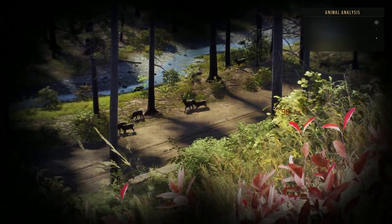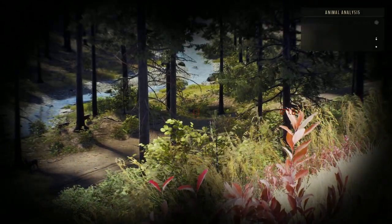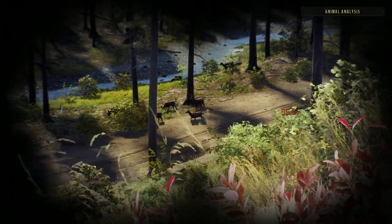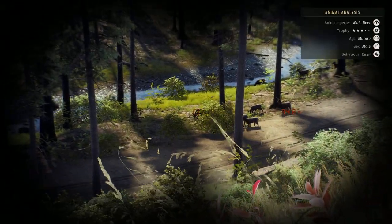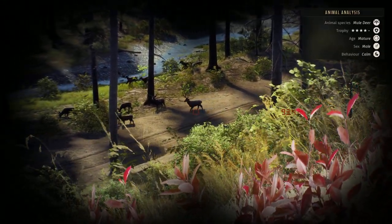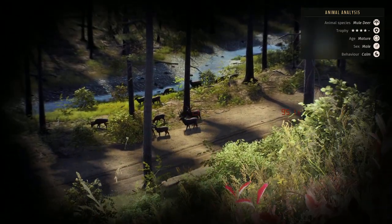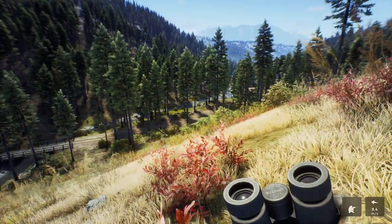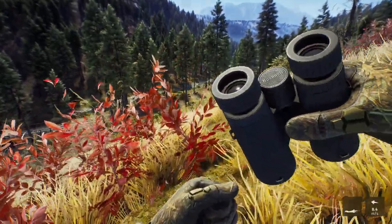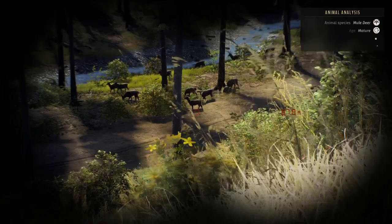The mule deer are walking right in front of us — this is actually perfect. We've got a two-star mature there as well, which is one I would like to get down. This might be the best opportunity we'll get all day. We also have a three-star mature there. There is our big four-star — still just a four-star, not a five-star yet. Maybe one of these days he'll grow to that five-star level, but as of now I'm going to get a little bit closer and attempt to take down this two-star mature mule deer buck.